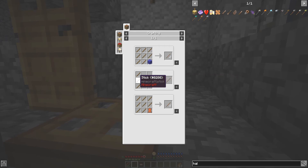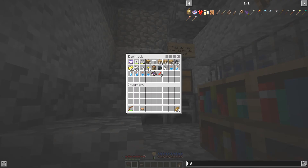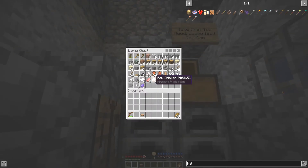I got string and sticks, so let's make one of those handles. Now where do I put everything? I'm not sure holding iron is gonna cause me any problems. Wait, one, two, three...